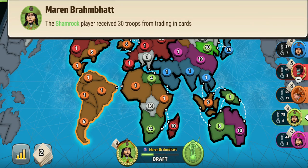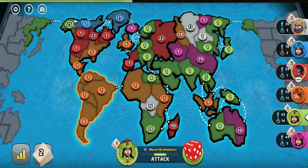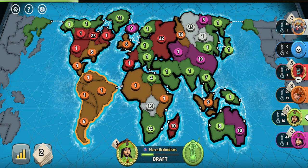It seems the orange player made a mistake — I think he wanted to take the white player out and expected a very favorable blitz roll going through blue's North African troops, which I considered not a great decision when he could have added those troops to Indonesia instead of going through blue's troops. I think this led to the green player winning the whole game.